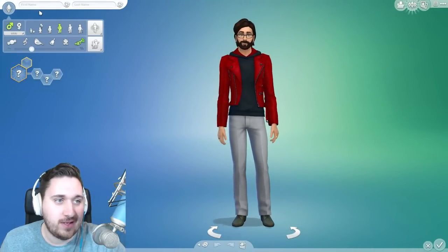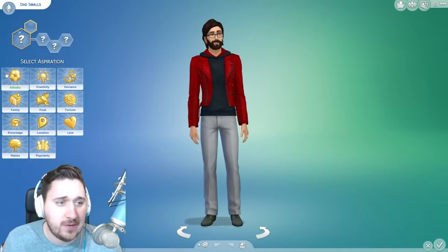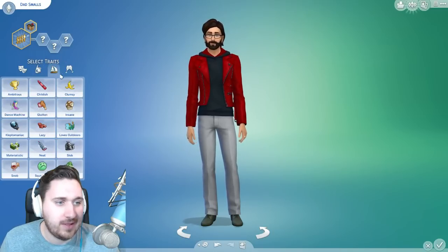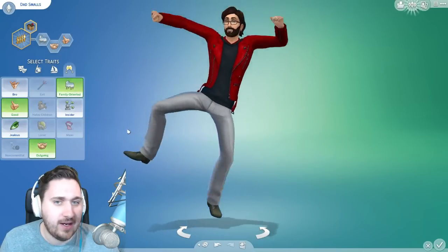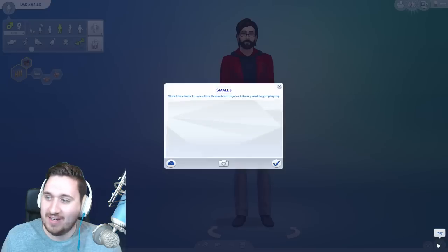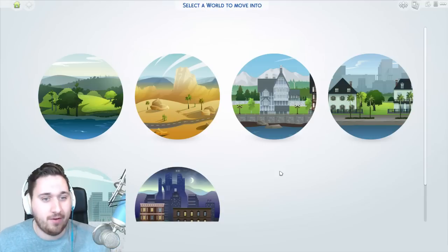This is going to be a dad — Dad Smalls. So obviously we're not keeping this household; this is more of a showcase video. The showcase is what Sims 4 just gave us for free, which I think is amazing. Thank you, Sims. We're going to make him a family man who wants a big happy family. He'll be family-orientated, outgoing, and very good. So he's going to take care of these kids — Dad Smalls over here. This is going to be his son, and this is going to be his daughter.